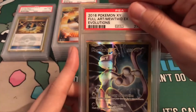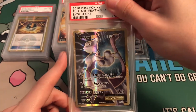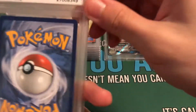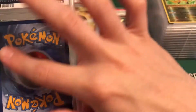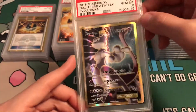Mewtwo Full Art — I already have this in Gem Mint 10, but this one looked like a Gem Mint 10 too, so I sent it in. Gem Mint 10 — so now I have two of these. One of them is definitely going to be for sale. If you're looking for a Gem Mint 10 Full Art Mewtwo EX from Evolutions, please let me know.